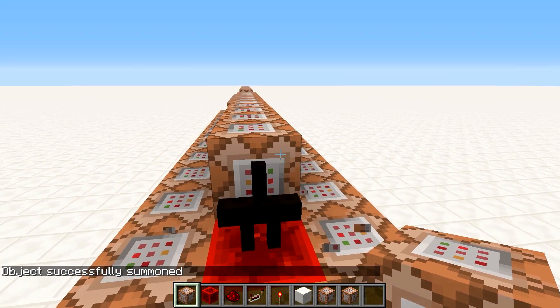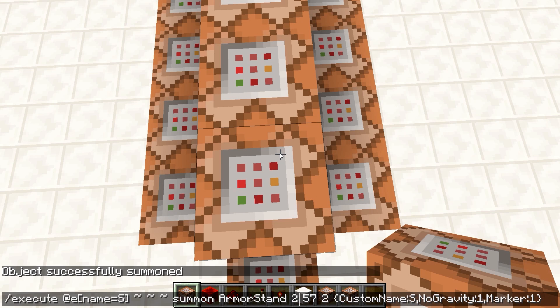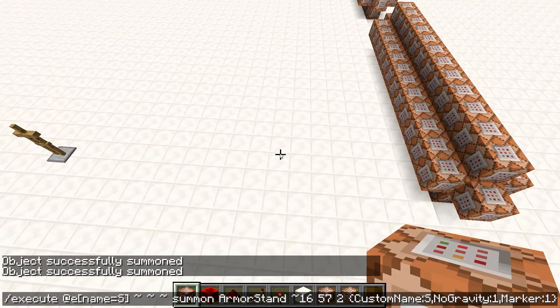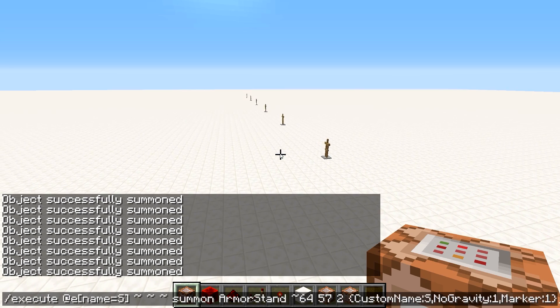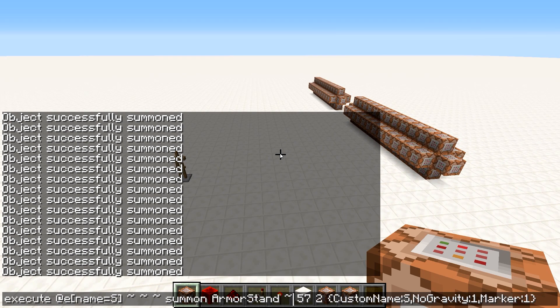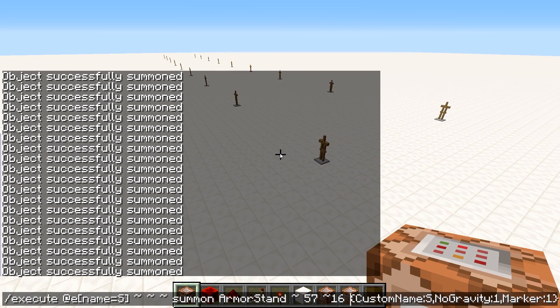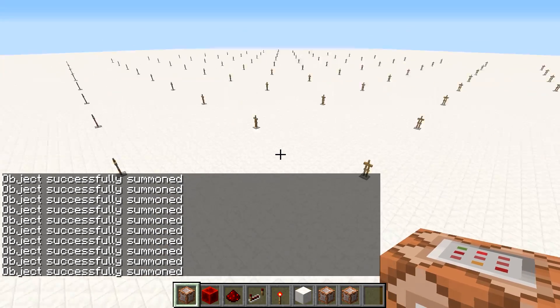Using 'execute at E name equals S', we summon armor stands offset by 16 on X. Running this repeatedly — doubling with offsets of 16, 32, 64, 128 — gives us 16 armor stands in a row. Then moving 16 on the Z axis and repeating: doubling again and again and again gives us 256 armor stands total. We're going to use those to set up our clocks.